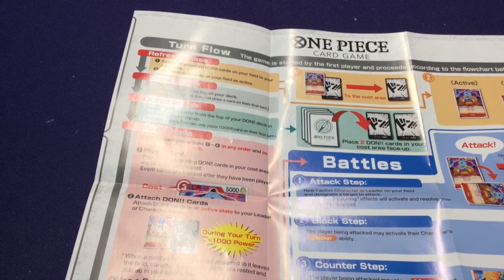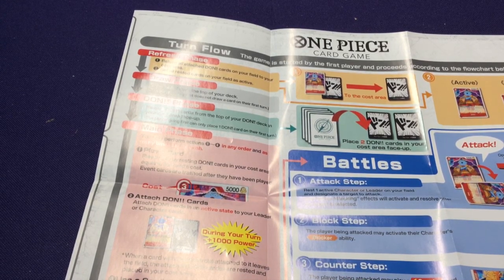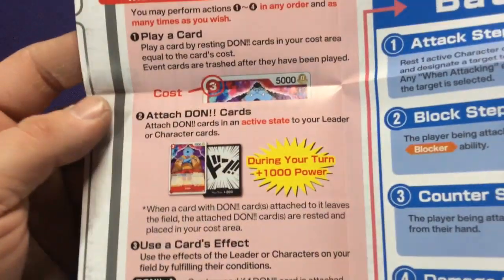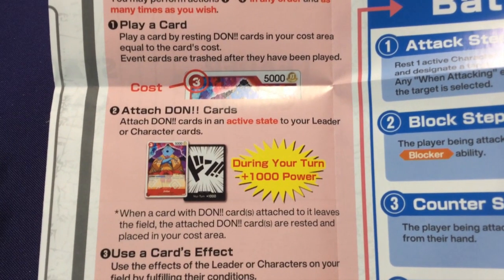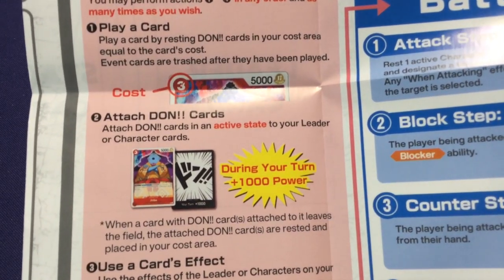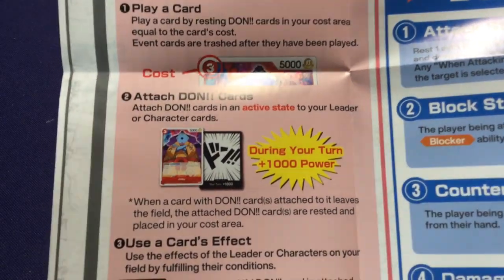When a card with a Don attached is attacked, the attached Don cards are rested and placed back in your cost area. So your Don cards work as your ability to pay for cards, but if you don't need to pay anymore or need to attack higher, you can boost your characters with them instead. It's a neat little gimmick — you can attach a Don to a character but then you're down one for paying cards later. So there's a back-and-forth resource management element.